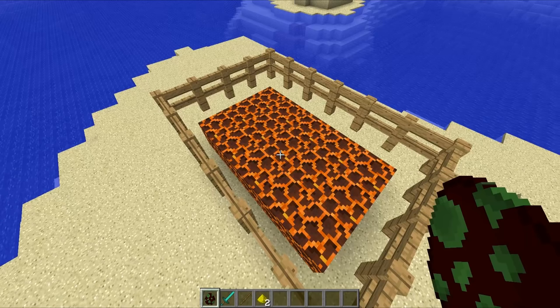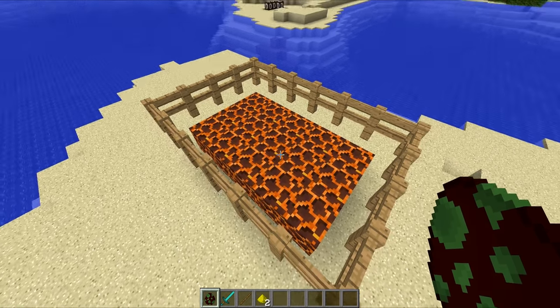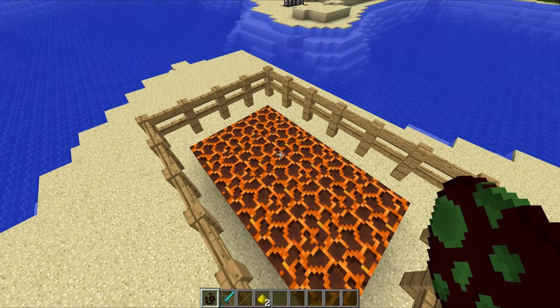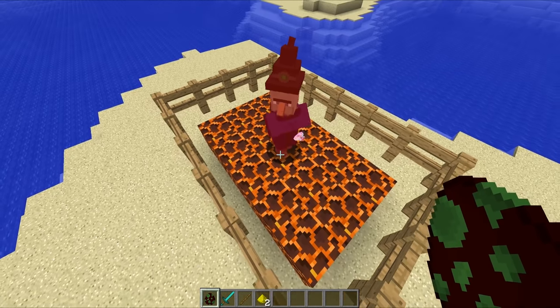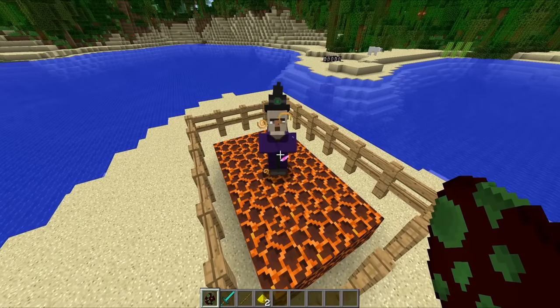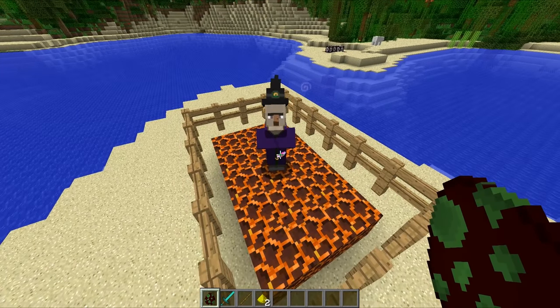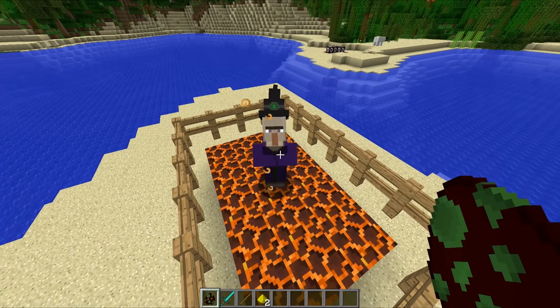There has also been a bunch of tweaks with magma blocks and the way that mobs interact with them. For example, when you place a witch down on a magma block, it will immediately start taking a fire resistance potion. Originally the witch just died, but now, by the look of things, that has changed, and the witch seems to react really quite quickly and take that fire resistance potion pretty fast. So that's something to watch out for.